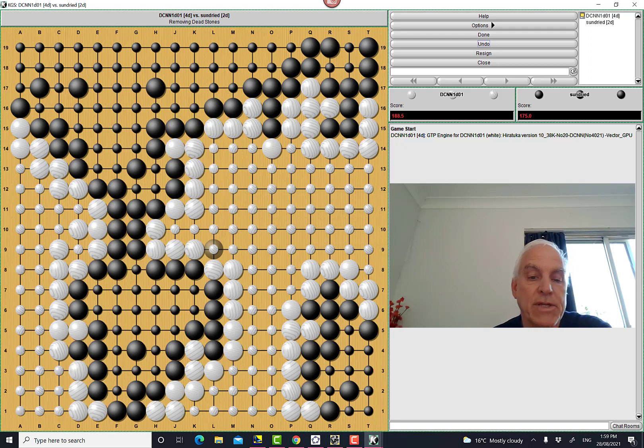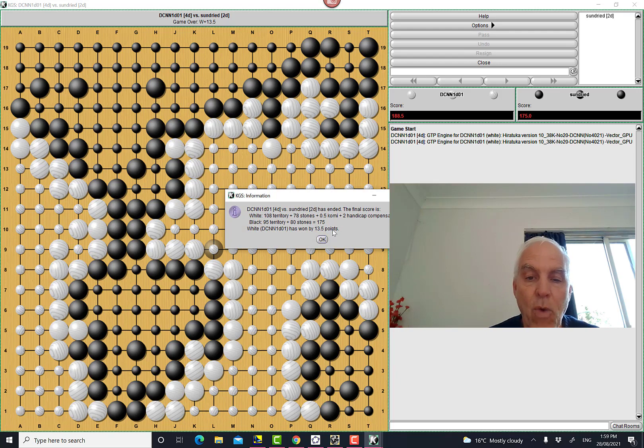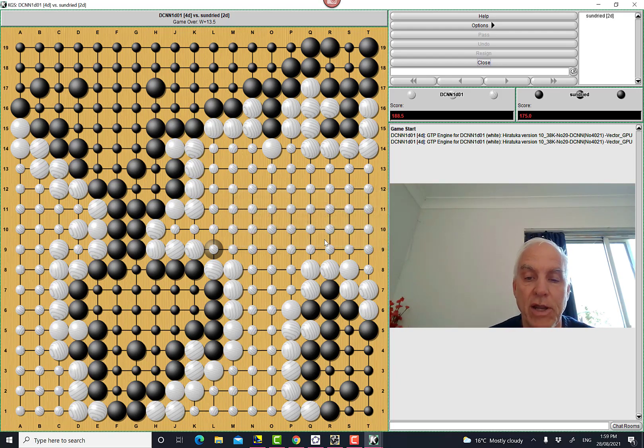Here now is a count of the territory — this is what it actually looks like. Each of these little white points is one point of territory for him, so he gets all these little white dots, not including his actual stones. And I get all the little black dots plus the prisoners that I've taken. I've captured three prisoners and he's captured one. White has won by 13.5 points — congratulations white. We will congratulate our bot on a well-played game.